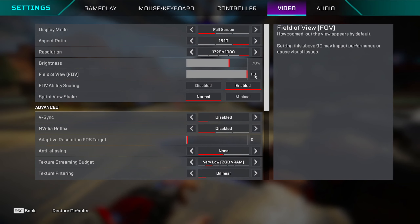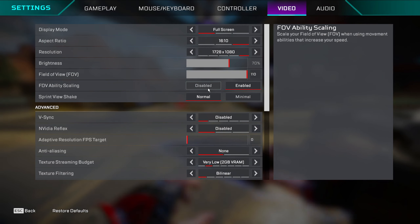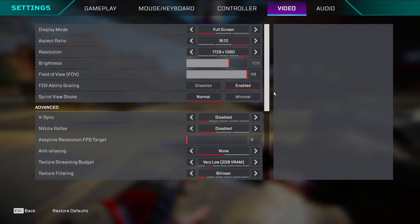FOV: I play 120. FOV ability scaling: keep it on disabled. If you're not on 120 FOV and you pop a Bloodhound ult or use Octane stim, it increases your FOV and messes up your aim because it changes how your sensitivity feels — it feels different even though the number is the same. So unless you're on 120 FOV, keep FOV ability scaling disabled. Sprint view shake: keep it on minimal — I have it on normal because I never changed it but you should use minimal.